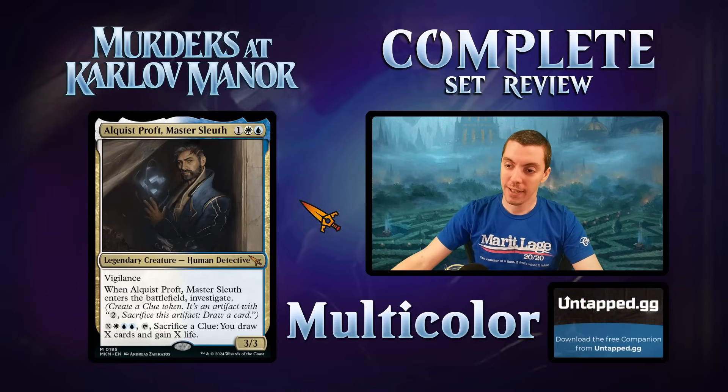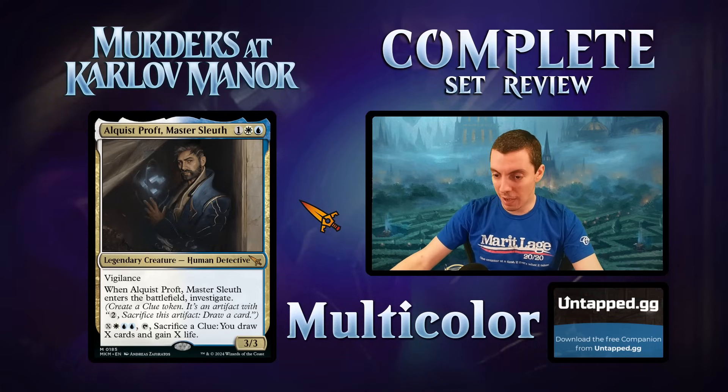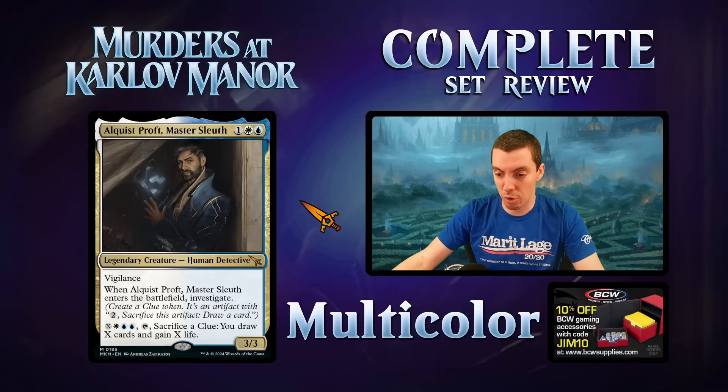Alquist Proft, Master Sleuth — our protagonist for the set, the one trying to solve all the crimes. Three mana 3/3 vigilance that ETBs and investigates. Being a mythic, the floor is pretty good: a 3/3 vigilance that investigates for three is totally fine. It's also a human and a detective.